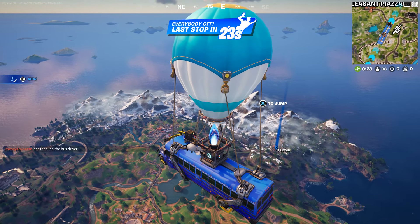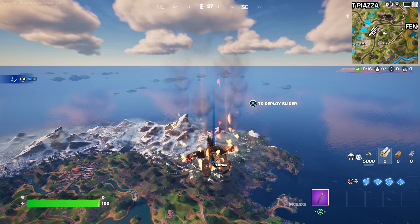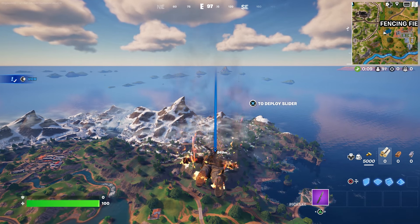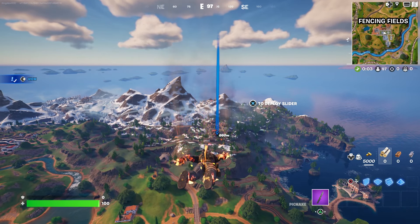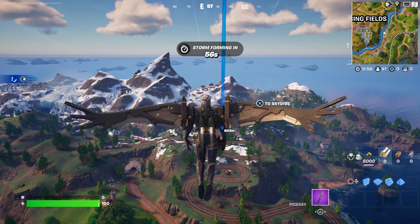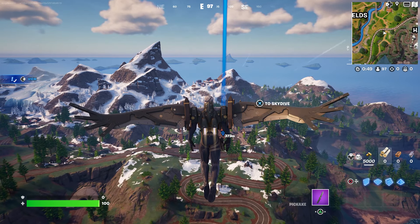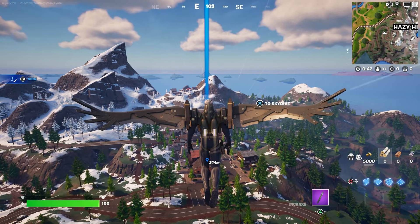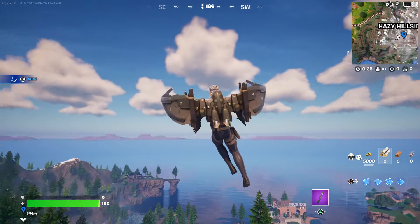I'm going to jump out of the battle bus and fly right over to Hillside. This is exactly what I want you guys to do — check for multiple chests, and if you can take out the enemy, that would be great. The enemy does have a key card and it allows you to open a vault door. Once you open that vault door, you can basically get as many chests as possible, and one of those chests is going to drop the weapon — it's not really new, but they basically unlocked it for people to use.